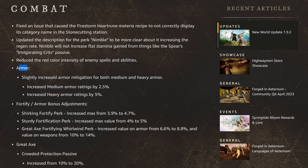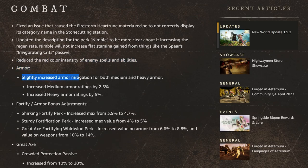Here are the interesting changes. For armor, they slightly increased armor mitigation for both medium and heavy armor. Medium armor is going to get 2.5% additional mitigation, and heavy armor is going to get an increased 5% mitigation. So both medium and heavy armor are going to become a little bit more tanky.